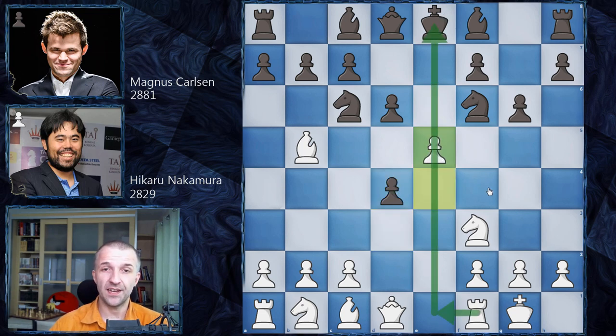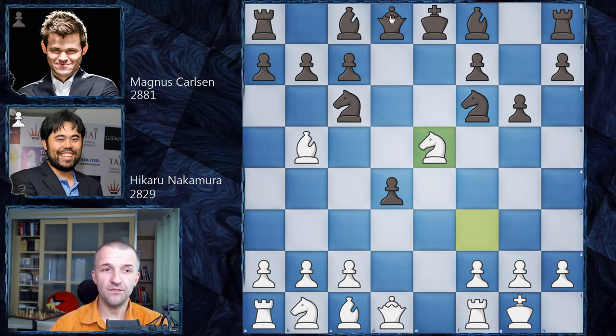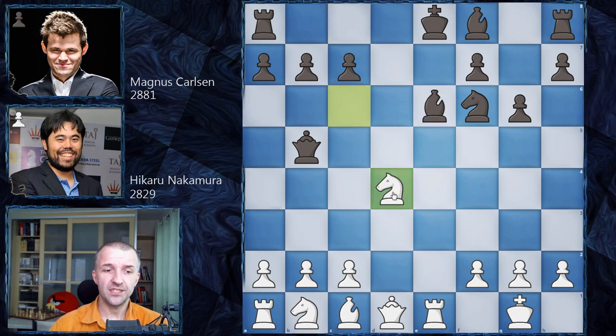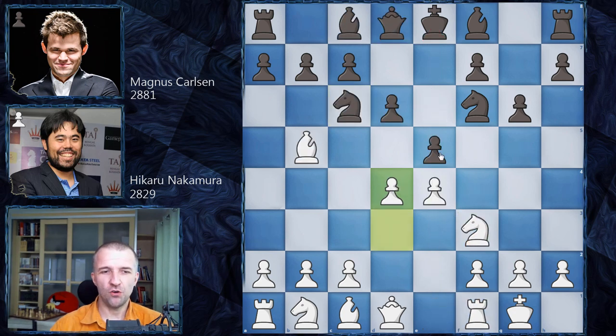For example, d-takes-e5, knight-e5, and even if Black plays queen d5 forking the bishop and knight, there is still rook e1, then knight c6 with check, bishop e6, and the knight can come to d4 attacking the queen and bishop. There's not even a possibility to castle queenside and the Black king stays in the center - a very dangerous position. Taking the pawn on d4 is not great.